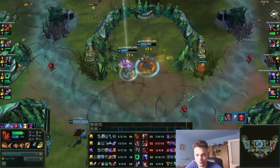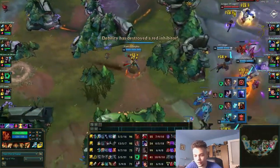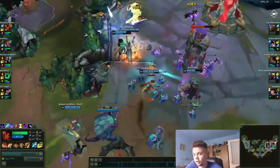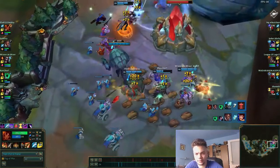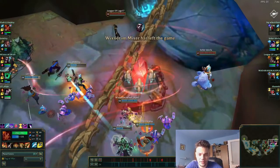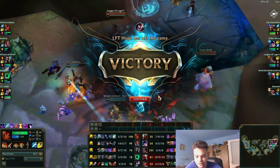Ekko stole the buff — no chance. Then we recall one more time and I go for Rabadon's as my last item. Zhonya's is also an option, especially against Zed. Here I do a horrible W. This game mode is especially good to practice Taliyah — I recommend it, because you do jungle and you do a lot of W's, so it's an enhanced practice tool. The game is over and we won. We probably won because of their team comp, but I played decent and got rewarded for it. I had the lowest deaths and a lot of kill participation.